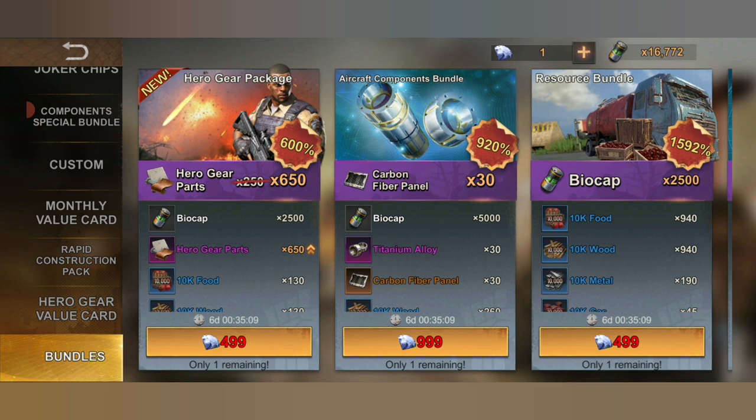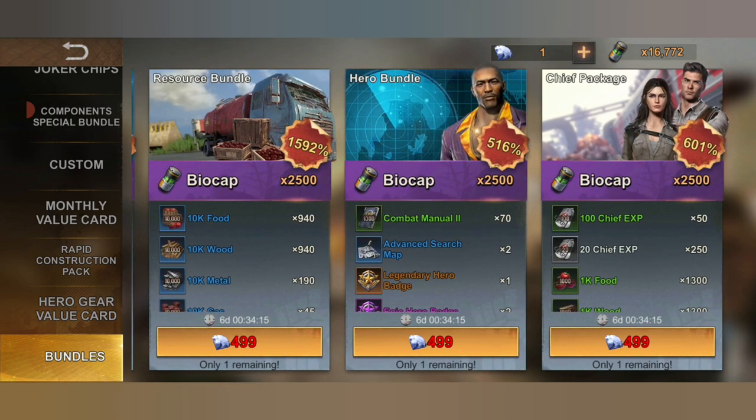The second bundle is the aircraft component bundle, which is the normal bundle that most players avoid because it is not really good value. But if you want to upgrade your aircraft as soon as possible, you can buy these packs. For $5 there will be 16 items each of carbon fiber and alloy, and the second pack gives 30 each. The average cost per piece is about 32 cents. It's not clear how many packs are in this aircraft component bundle or how soon they refresh.